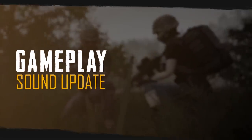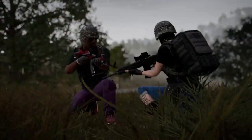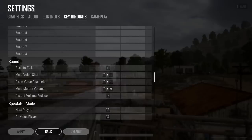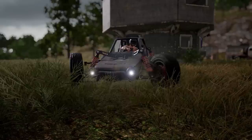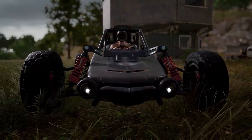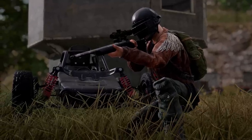Players looking to fine-tune their volume before getting onto the battlefield have a new sound options guide. We also added an instant volume reducer so you can tone down the noise with a push of a button while voice chatting with teammates. We even added an on-off switch to vehicles, so the sound of your buggy doesn't give away your favorite snipe spot.